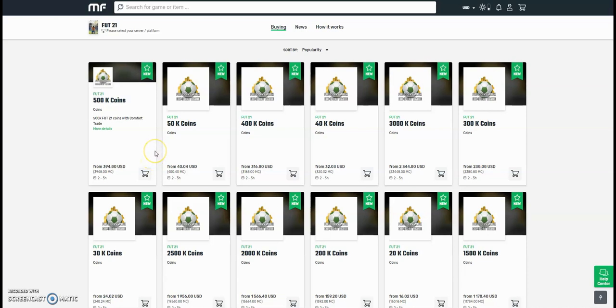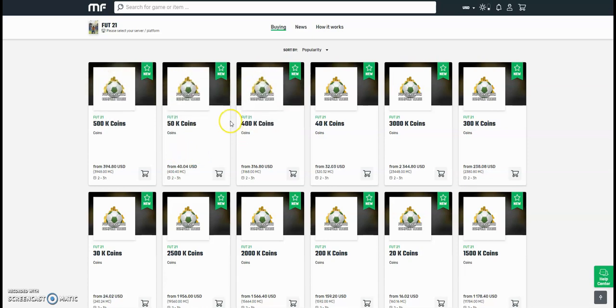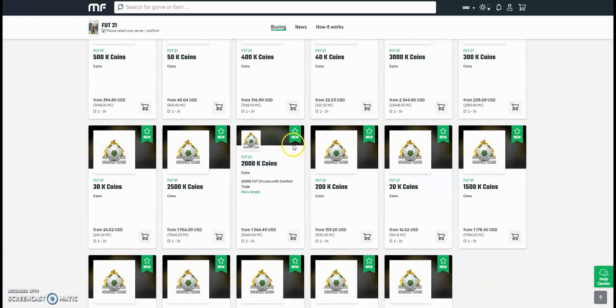Hi guys, check out MuleFactory.com for the cheapest FIFA 21 coins around. They're brand new out now, and obviously the prices will change every day due to the fact that FIFA has just come out. So don't take these prices for gospel, but they do the safest comfort trade around — all legit and fast orders. Bear with them at the start because there will be a lot of orders, but use the checkout code OwenFIFA to get yourself a discount.